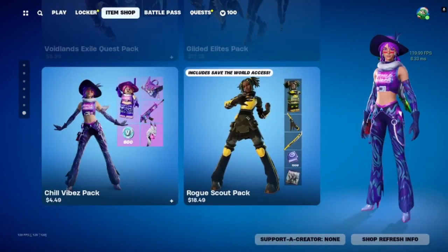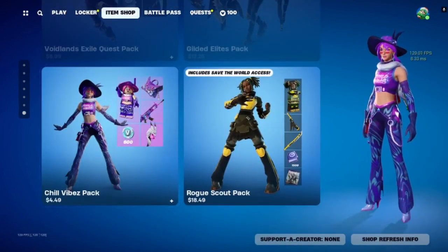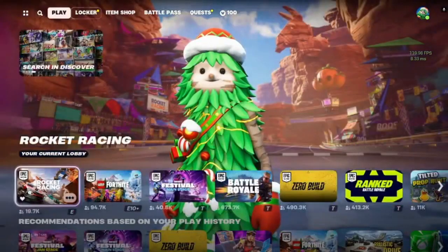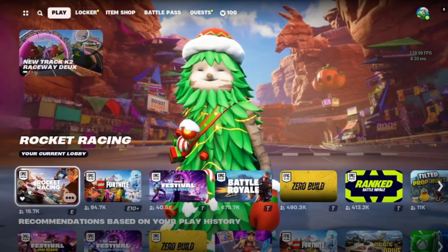Chill vibe and rogue scout pass — that looks like everything in today's episode of the Daily Craft. Hope this helped you guys out. Like and subscribe, take care, stay safe, have a good one everybody.